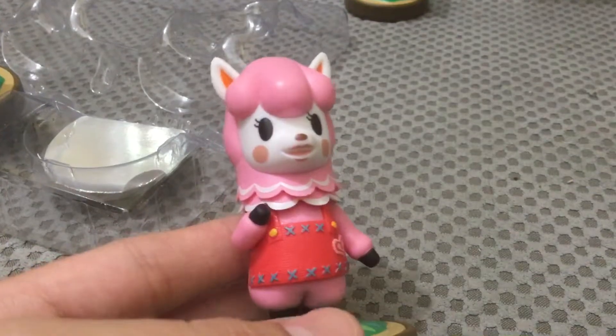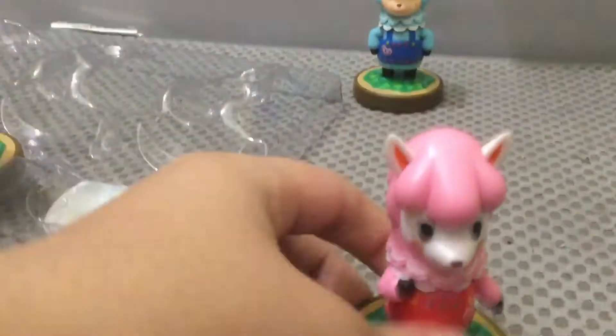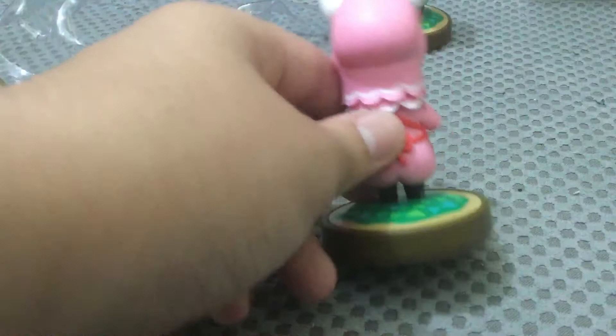So put him to the side. Next we have Reese — look at Reese, the design on her apron is just beautiful with the heart. On the other side than Cyrus. And I'm glad they didn't just reuse Cyrus's pose — excuse me — they actually made it a bit different. Like the hair is just different.